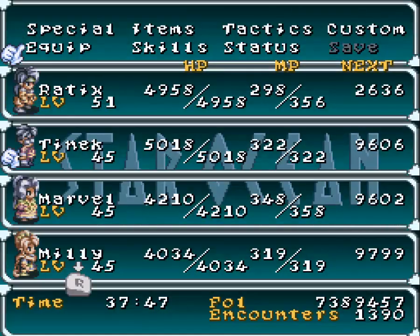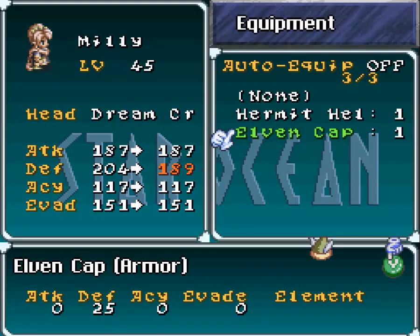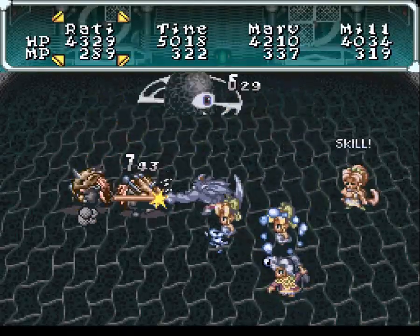I got an Elven Cap. This is the best helmet in the game for light armor wielders — Millie, Joshua, etc. I think even Marvel can use it. Look: 25 defense, no elemental protection. This is why I got the Dream Crowns when I did, because it just makes no sense to have them wear nothing on their heads for the entirety of the game. This is the final dungeon — there's a bonus dungeon after this, but this is the last story dungeon anyway.